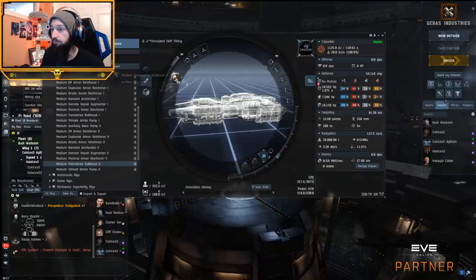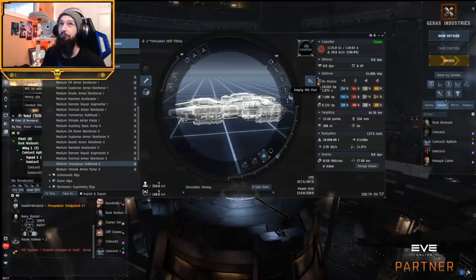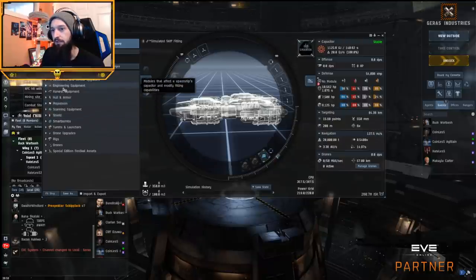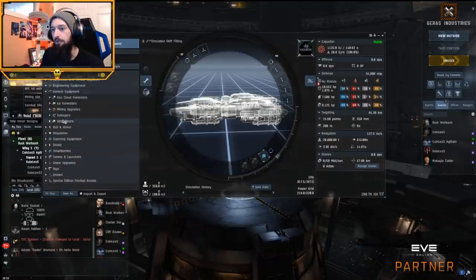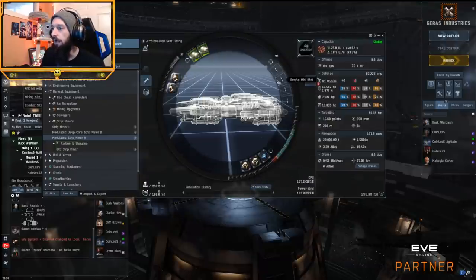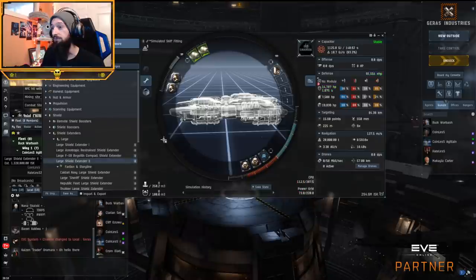But if you look at the Skiff with everything removed, we actually have a lot more base shields. Remember what I was saying about assessing what kind of tank to put on a ship — you look at how much health it has to start and what its slot layout is. The Skiff has four mid slots and only two rig slots because it's tech two. So with 193 power grid available, instead of putting medium shield extenders on, we can slap a large shield extender on this, which is insane. Now we're up to 91,000 EHP. We still have CPU from our two strip miners and plenty of resources left for the mid slots.